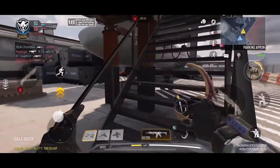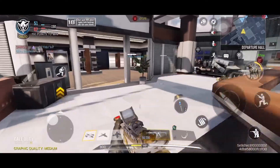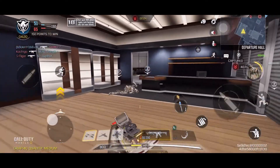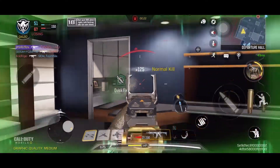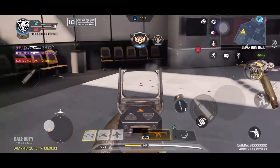Heads up team — enemy UAV spotted. Enemy in sight! Target's in sight! Contact with enemy! Enemy in sight — hostiles have trouble inbound. Hardpoint is ours.